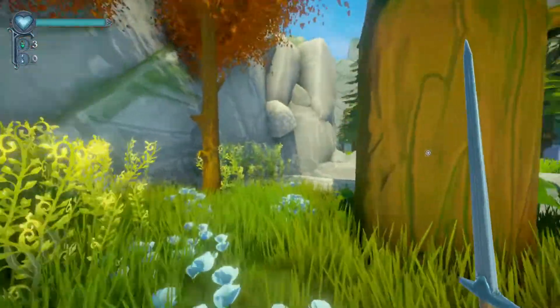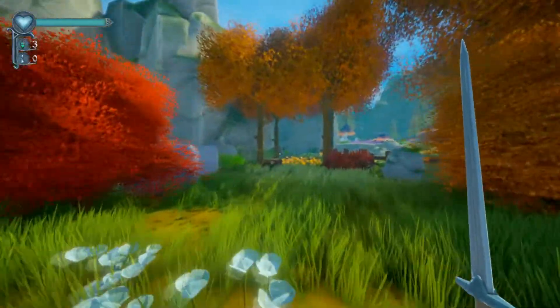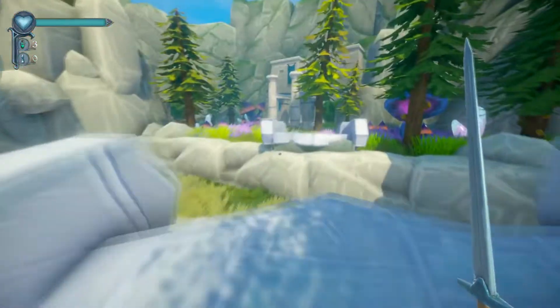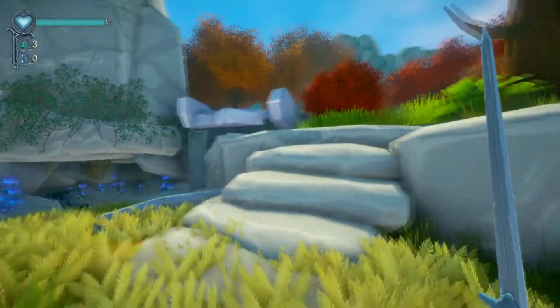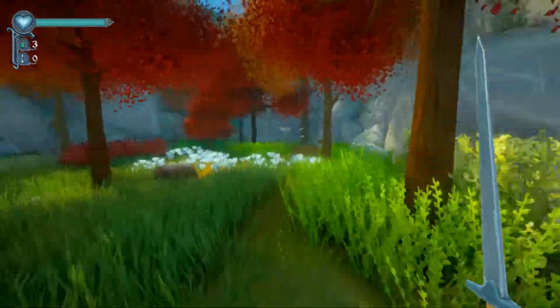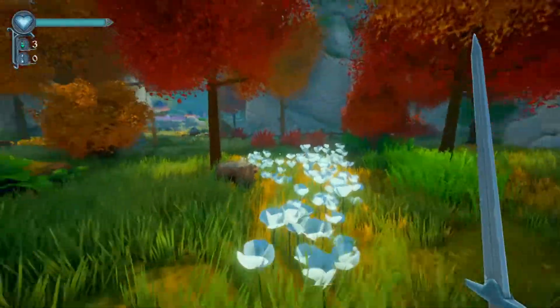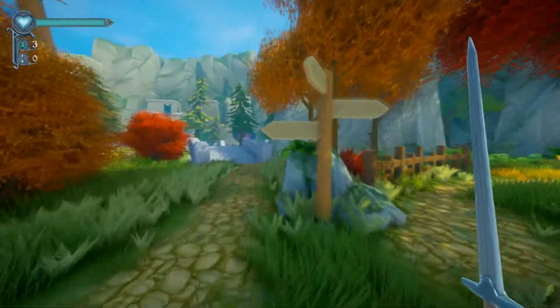Hop, hop. Alright, so there was this: Old Tree — it seems like it'll be difficult to cut down. We need the chainsaw. Wonder where we'll find that. It looks like we need the ability to float... oh wait, no — that's what we cut the tree down for. Never mind. So I guess we can't go that way. Let's head over here.